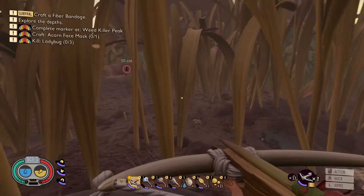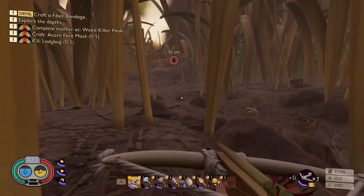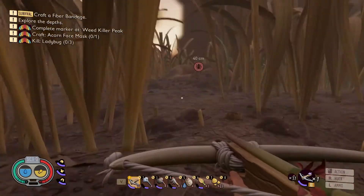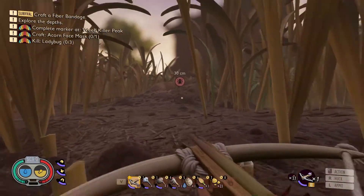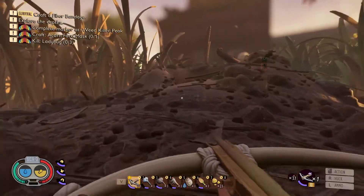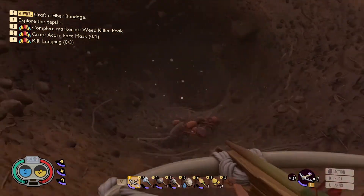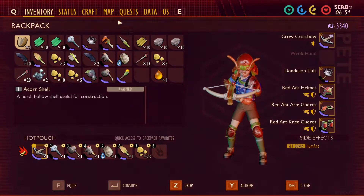Welcome guys, today we are going to be doing the Haze Base burgle. In order to get into the Haze Base you actually need a Bratburst Bomb. To get one, you have to venture into the red ant hill and pick up an egg.